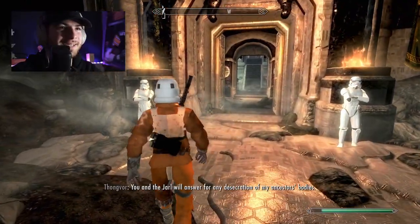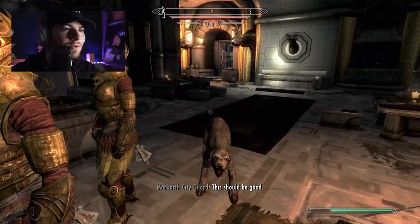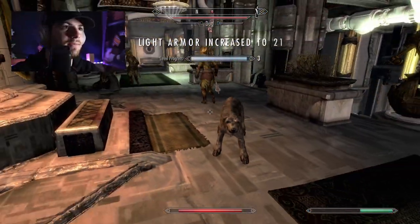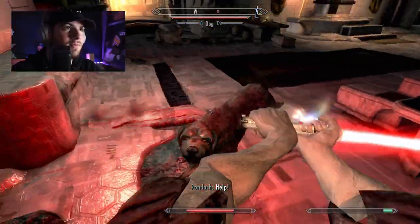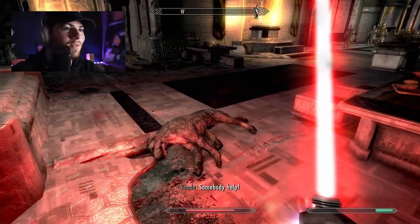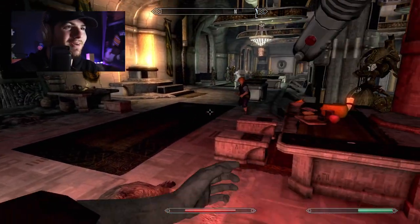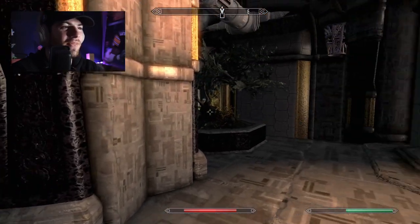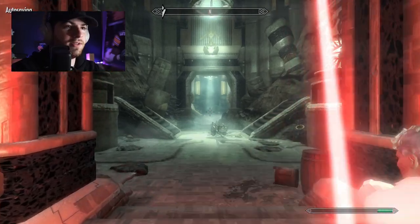It just looks so ridiculous — the freaking Stormtroopers with a massive rifle on their back. There's a dog — why is this dog attacking me? He's actually really powerful. I forgot I put that mod in here so the dogs swear at me.